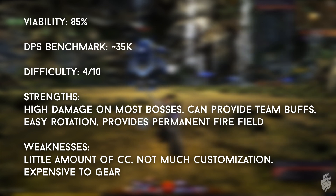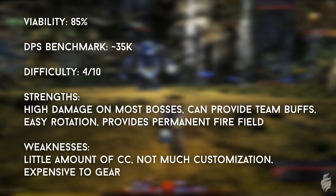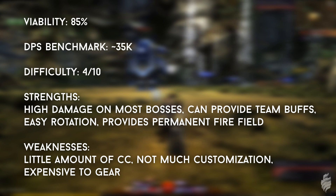This next build is the Condition Damage Renegade. This is a meta class and build, high on the DPS charts and also easy to play in my opinion. It is a bit more expensive to gear than some of the other builds in this series though. This build is considered a DPS role and your job is to damage the boss as much as you can while obeying mechanics.